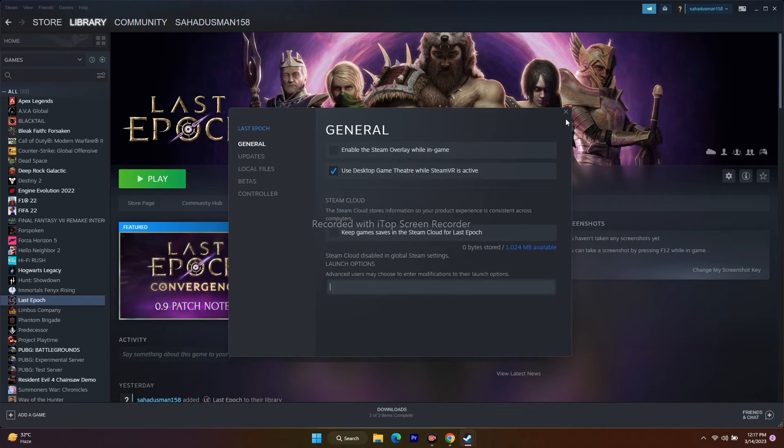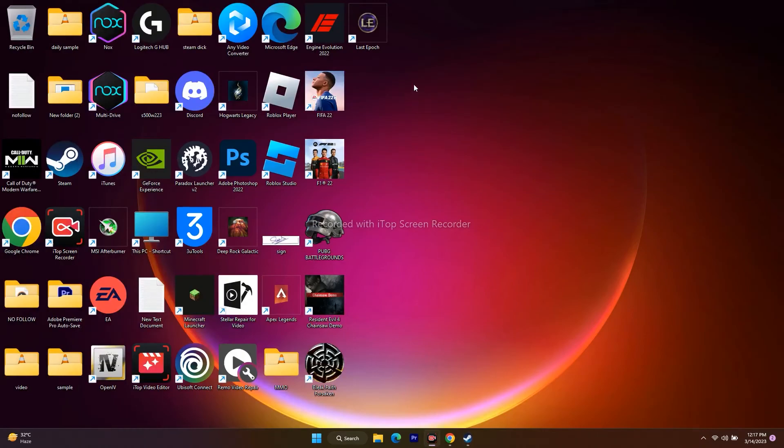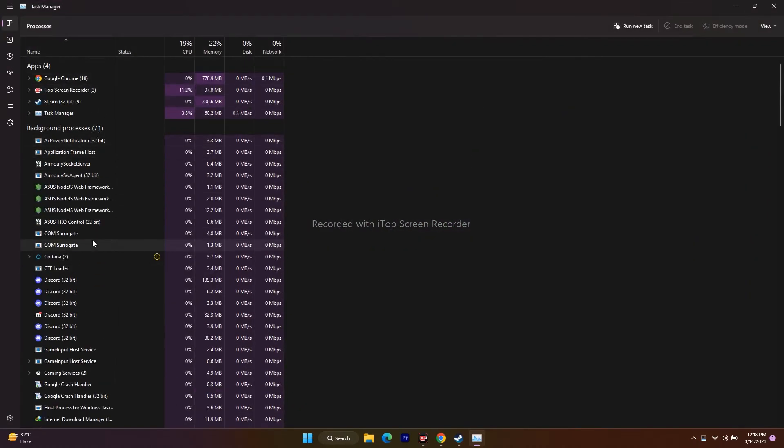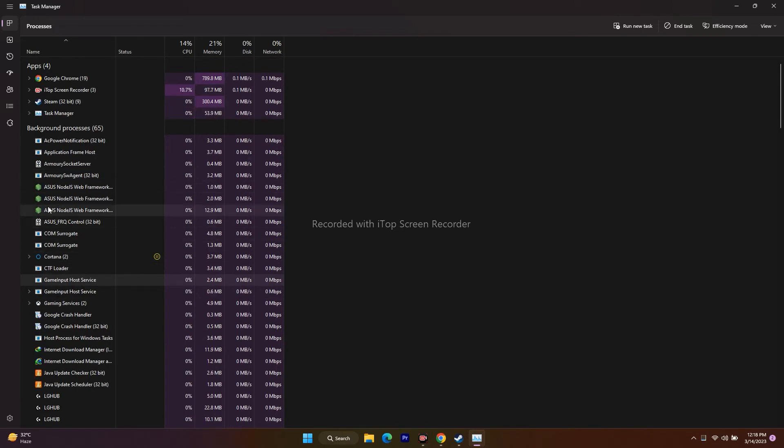The next step is to close overlay and overclocking applications. When playing games, overlay apps and overclocking apps can cause a lot of issues. Go to the search bar, right-click, and open Task Manager. You can see there are many apps running in the background — for example, Discord is an overlay application that drains a lot of RAM. End its task. Also end overclocking applications like MSI Afterburner and RivaTuner, as they drain performance. End all their tasks.